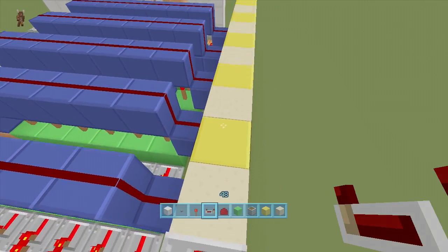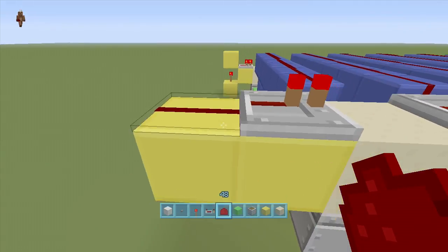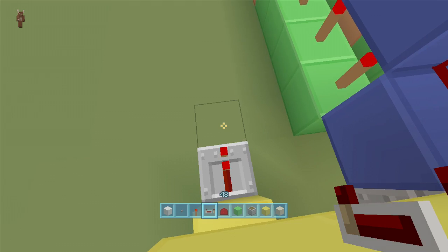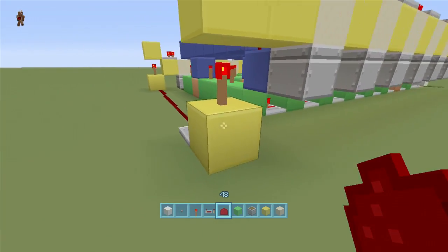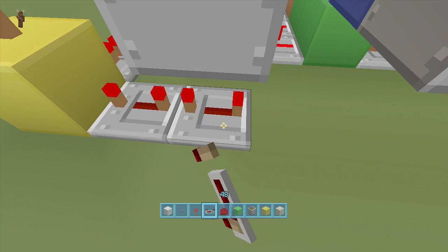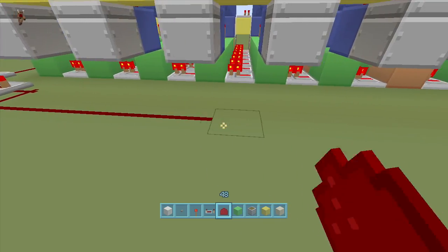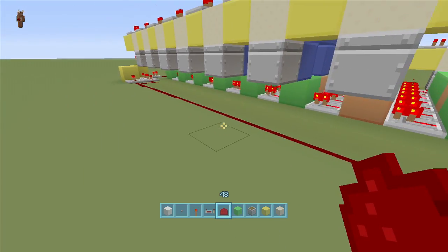Come off the back two more blocks, put a repeater going this way and a piece of redstone dust behind it, then put repeaters in between every block going toward the back. Put redstone dust here, then on the back come down underneath the block and put a torch to activate the repeater. Coming out of the torch block put a repeater on one-tick delay, then bring redstone dust down to here — that resets it if we put in the wrong combination.